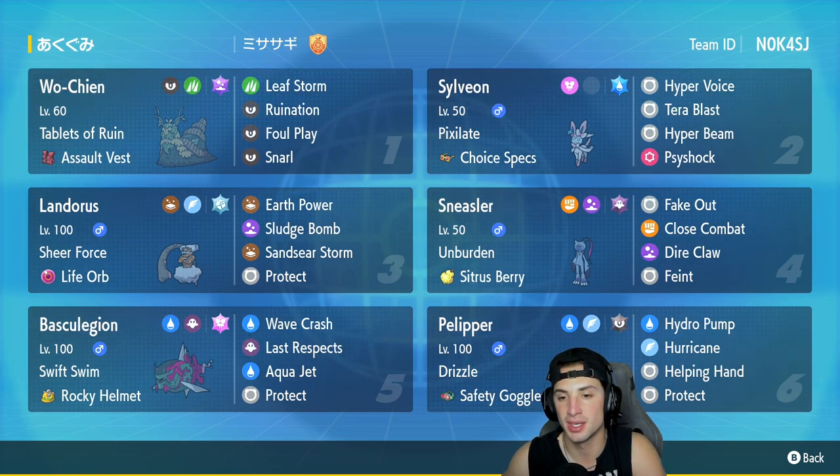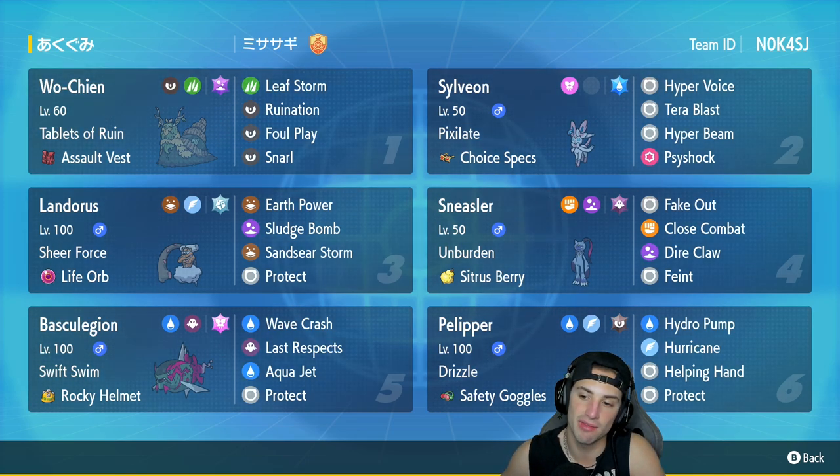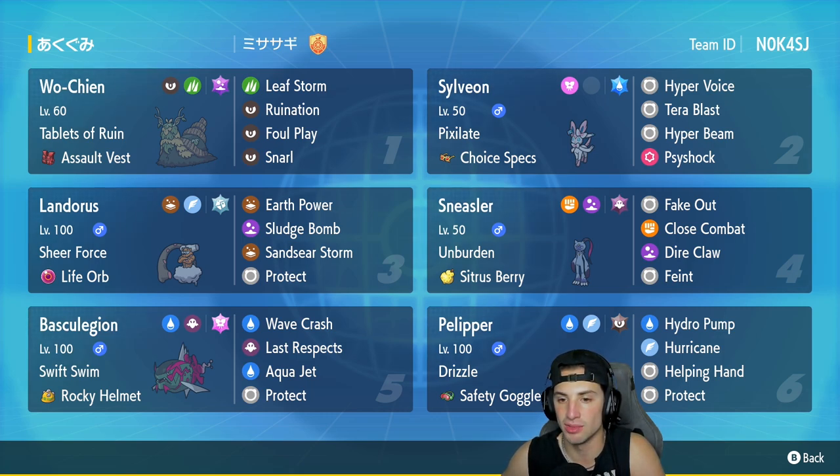In the rain, Seer Storm will actually hit 100% of the time, so it's really good to pair that up with Pelipper. Sneasler is in our fourth slot and has just been so good, especially when you can trigger its Unburden ability by losing your item. We've got the Sitrus Berry as item with Fake Out, Close Combat, Dire Claw, and Feint for Pokemon that want to protect or are on 1 HP.